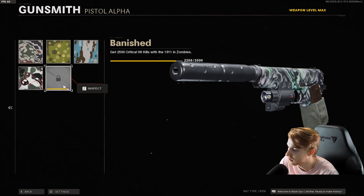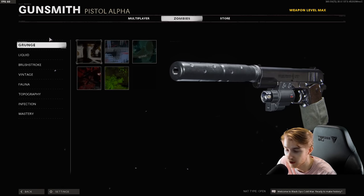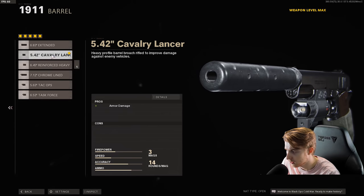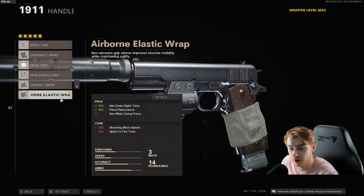Today's gonna be a little bit of a shorter video — give me time to rest up and get ready for season 3, because there's gonna be a lot of content coming your way. We don't have too much to do today, but here's the progress. Everything's basically done. My attachments are: Agency suppressor, the cavalry barrel, the 5.42 inch, ember sighting point, 14 round mag, and the airborne elastic wrap.